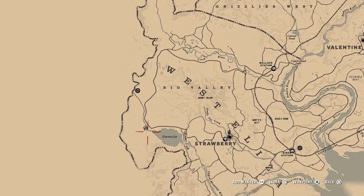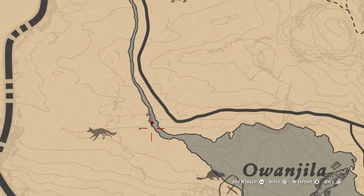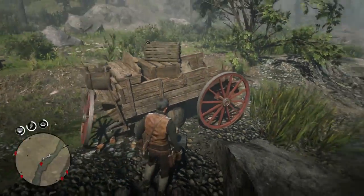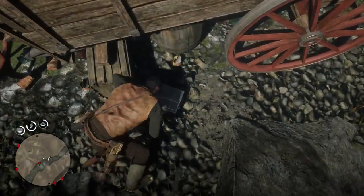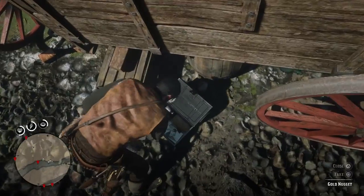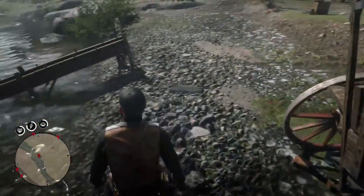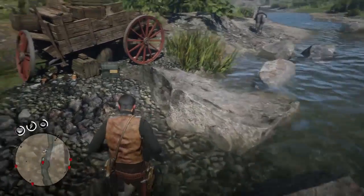Location number four — we're going to Owanjila by the lake there, and this is the exact location. My first pinpoint was a little bit off. It's by Strawberry. As you can see with this one, it is literally a box by a little rundown cabin on the side, right by the river. Let's open it up, and in this one you can see we actually have three nuggets, not one. That's one, two, and three — that's awesome. So we're up to six so far, and we're still going to get a few more. Let's move on to the next one.